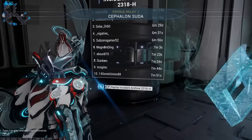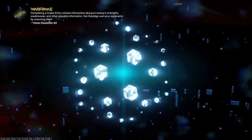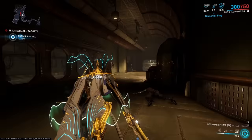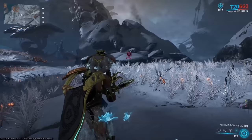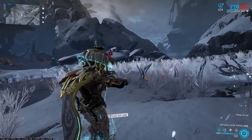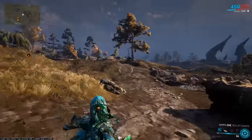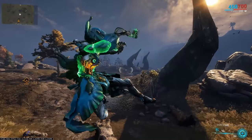You can replay the Hunhow boss fight from Octavia's Anthem quest by interacting with a panel in Cephalon Suda's relay room. You can silence the firing sound of a Gunblade by using either Banshee's passive or Loki's Hushed Invisibility Augment. If you press Alt Fire while using Artemis Bow, you'll instantly fire whatever arrow you have currently selected with Quiver. You can do heavy attacks while sliding, and you can slide while in the air — combining both lets you perform heavy attacks in the air.